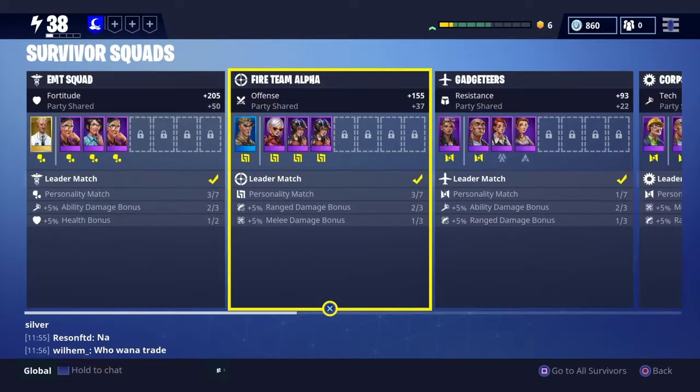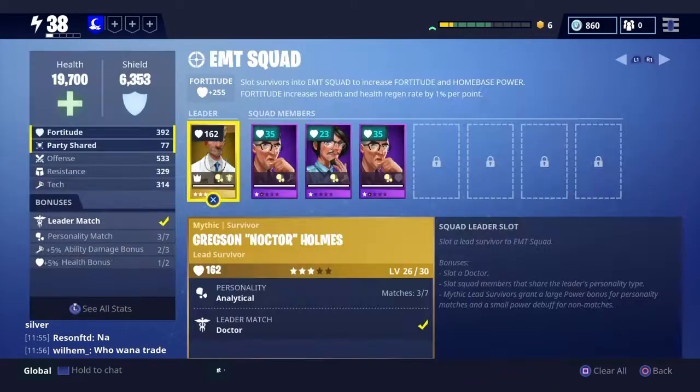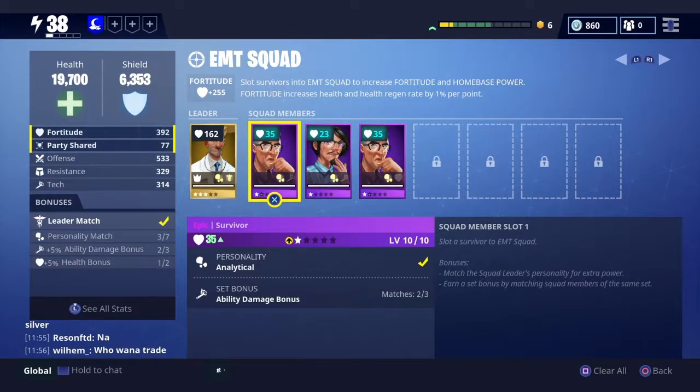I tried to get the leader match for all of my survivors — I just don't have it for one or two. When you get the leader match, it boosts the amount of points you get from your survivor squad by a lot and increases your home base power.